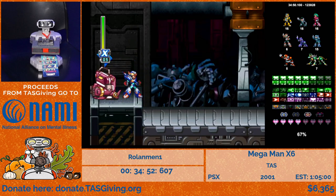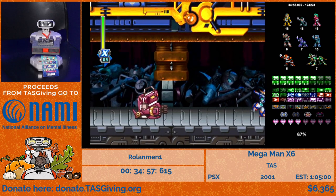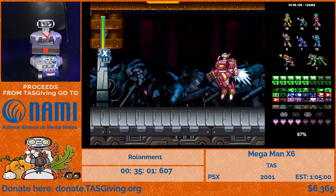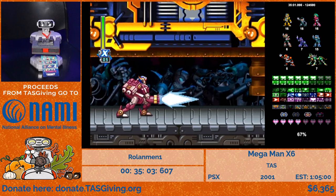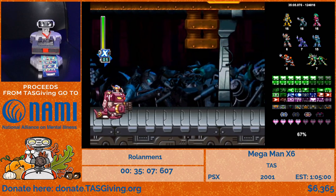If an object crushes you without killing you, those iframes allow you to pass through other objects. Using the ice block glitch you can do exactly that. This is the alternate area — basically an auto-scroller where we'll play around and show off some weapons and gimmicks with the mechanic suit.